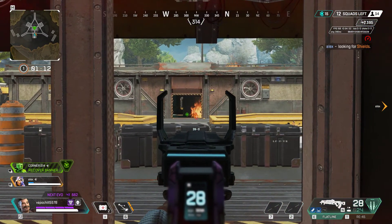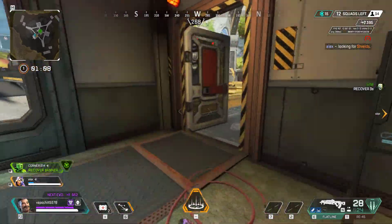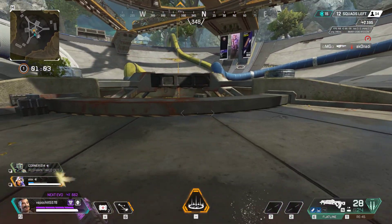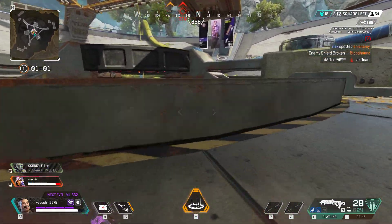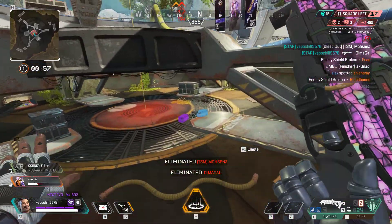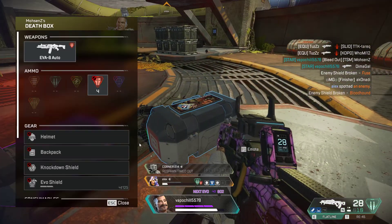I need shields. Hit the ejection. Crank the bats. I got some bad guys here. Tracked an enemy shield. We wiped the bloody floor with that squad. You ain't messing around.